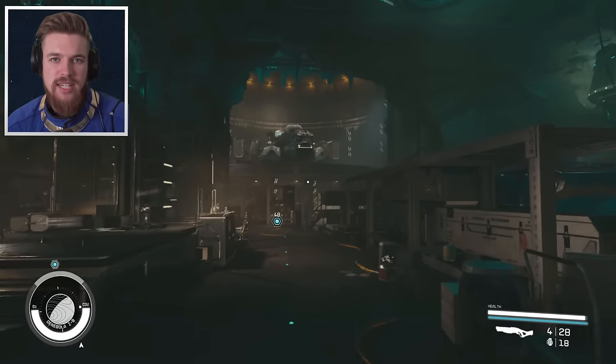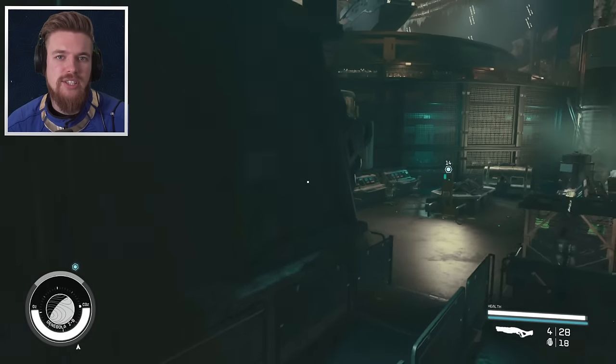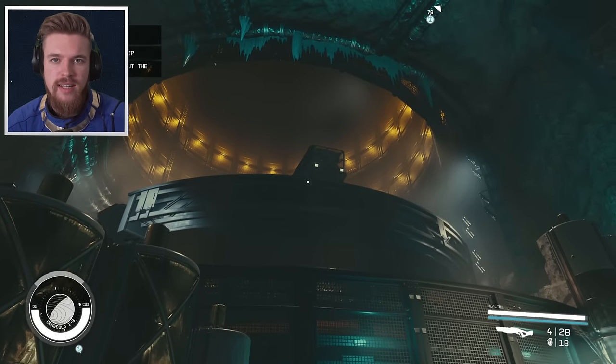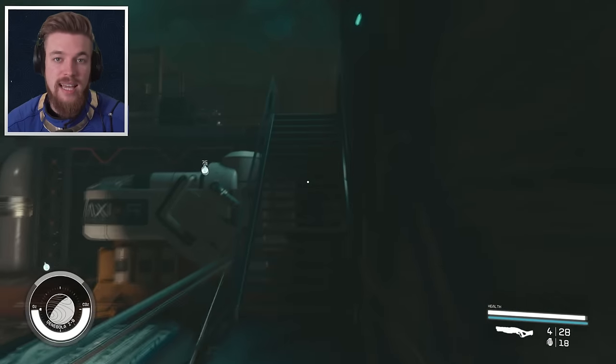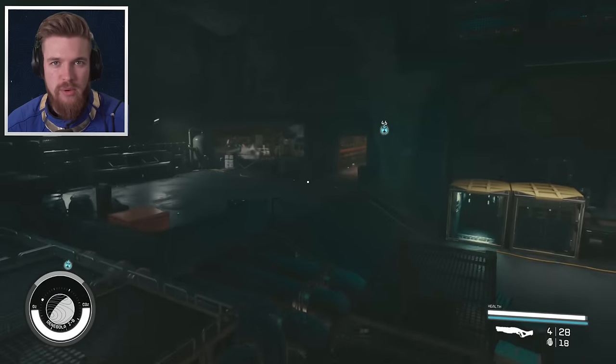Now let's retrace our steps back to the Batcave where we can pick up our spaceship. To get the Mantis's ship we need to press this button to transport it to the surface — exactly like Batman. Once you've done that, turn around and follow the objective to the elevator which will take us back up to the top where our new ship awaits.